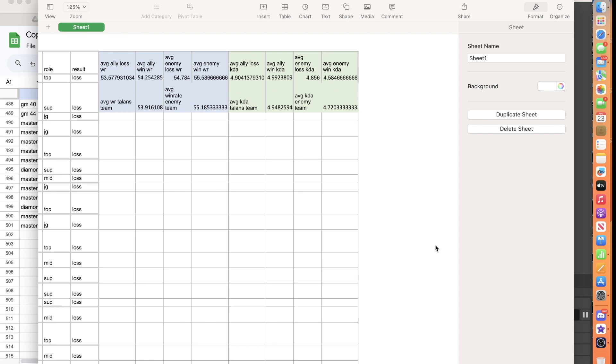Now I'll look at some trends in the data. Looking at my team's win rate first: the average ally win rate in losses was about 53.57%, which was lower than the average ally win rate in wins. When we won, we usually had a higher win rate than when we lost, which makes sense — people with higher win rates are going to be winning more. The average enemy lost win rate is also higher than ours, but their win-state win rate is higher too.